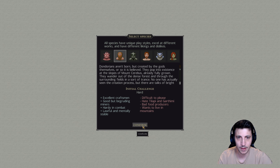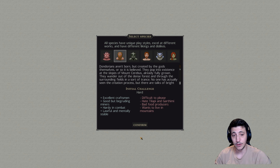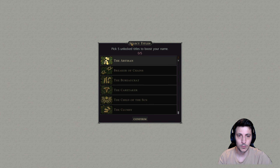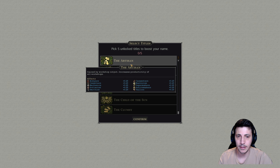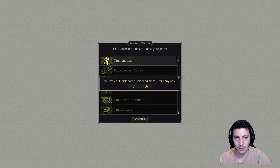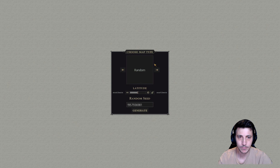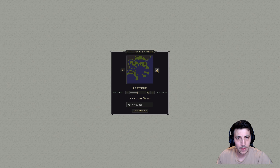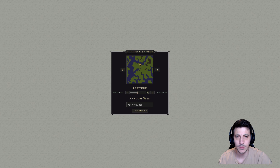This doesn't preclude you from getting any of the other species later in the game, so don't stress too much - just pick what you want to start with. We can also begin the game with some titles, which you get as you win and complete certain tasks, but we're just going to go without any titles here. Let's choose the map type. We're going for one with a pretty good land-to-water ratio. The latitude adjusts where the cold, temperate, and warm regions are, and we'll start in the middle with a random seed.